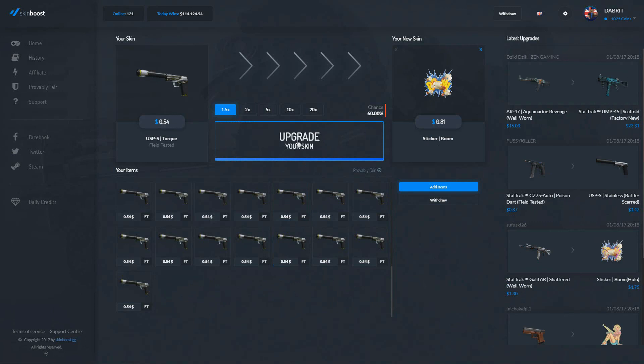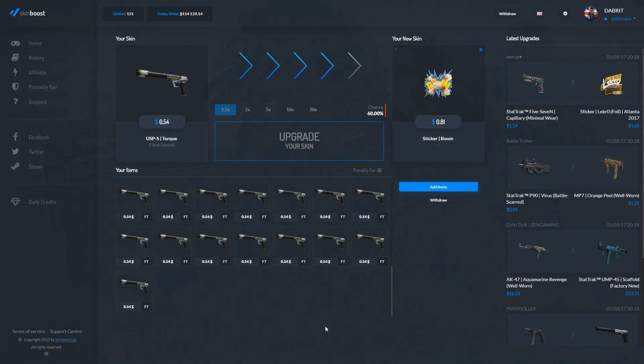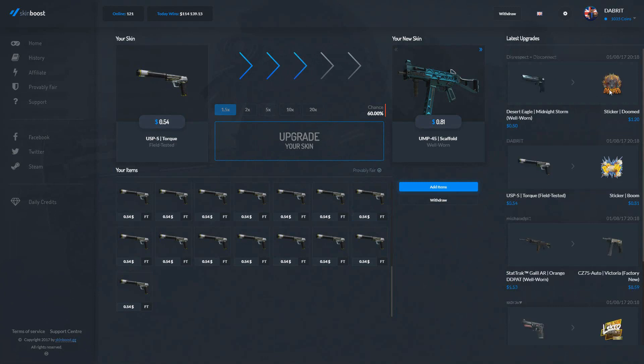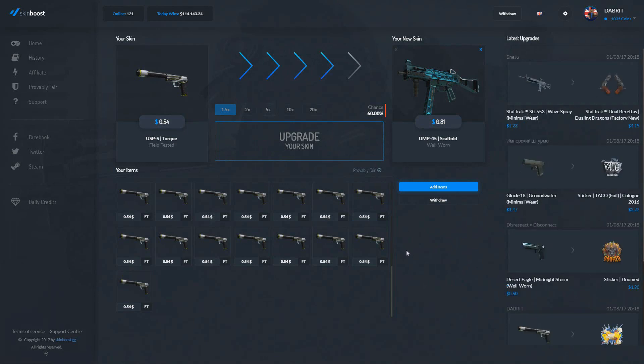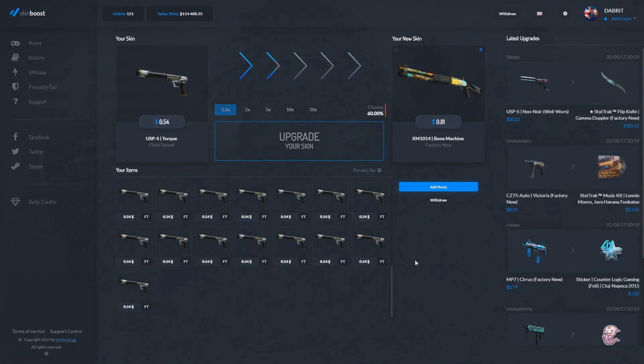We're going to start off with some upgrades at 1.5x. Let's see if we can get some of these — I've got 50 skins to play with, so hopefully we're going to win something today. That's a pretty nice sticker I've got as well. Someone else has got a sticker — can we get two in a row? We can! We're going to probably go 1.5x until we lose one.